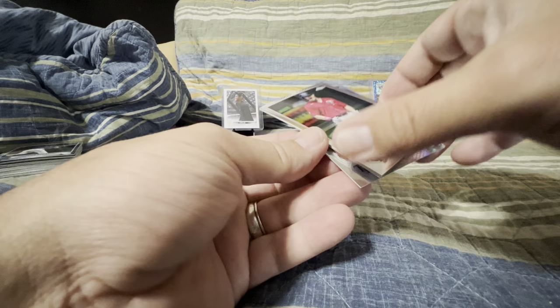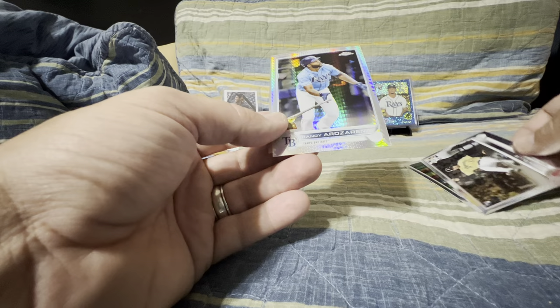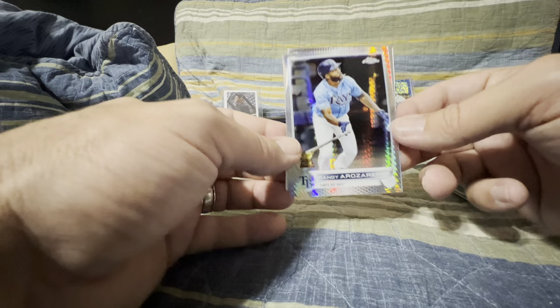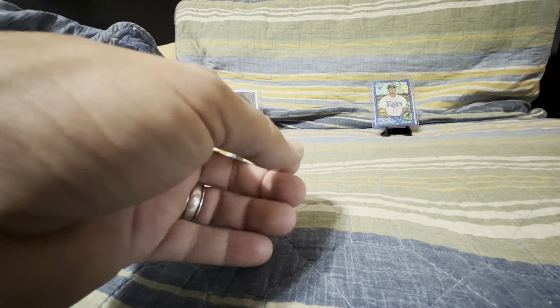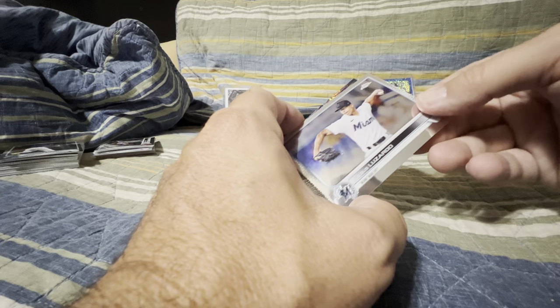Wouldn't mind seeing a little bit more color come out as well. We've still got another auto to come. Got our Max Kepler there. Drew Ellis — that's a cool card, I like him sliding in there. And a Randy — so that's going to be your Prism Refractor again. And a Zach Lothar. Down to our last four packs. Hopefully we can still get some good luck out of these last couple here — not anything that's going to make me write home to mom just yet.